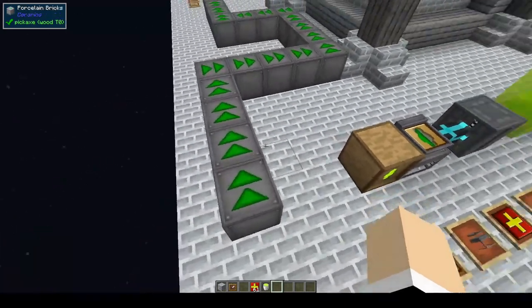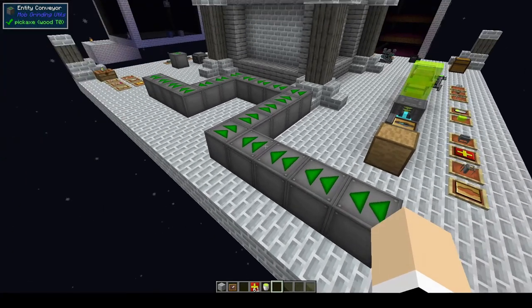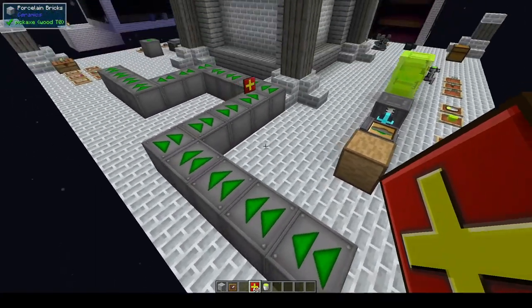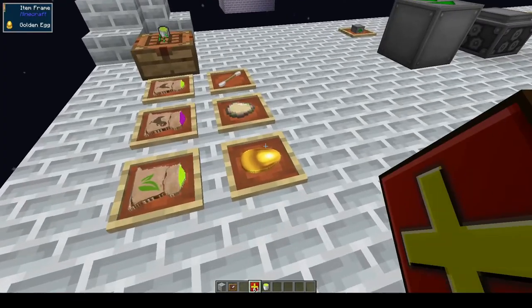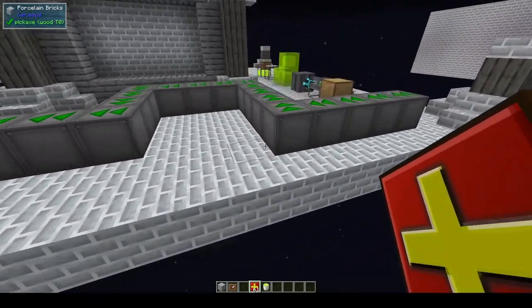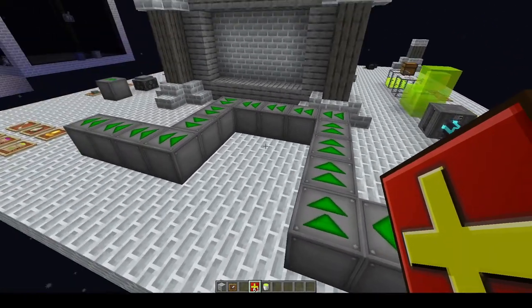Next we have entity conveyor belts. The direction of the arrow is the direction it will push any entities or mobs — it will even push us. That is one way you can push mobs around in your mob farm or push any other entities around your base.